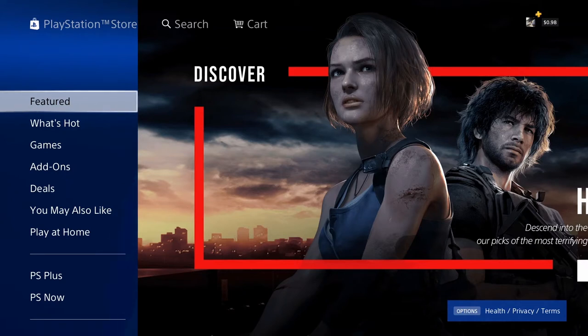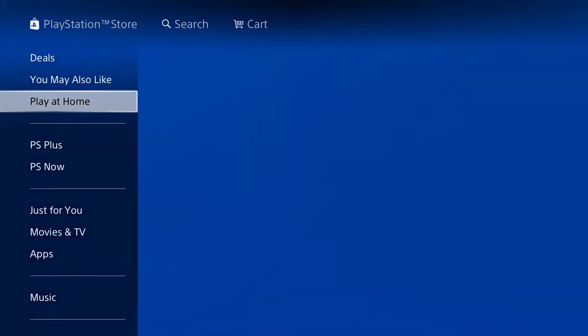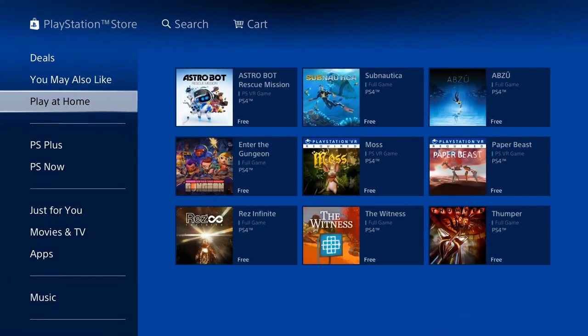I did a video on Ratchet and Clank when the PlayStation Plus games became available. I always get questions on my past videos about this, so I wanted to show you guys where to find it. If you click the Play at Home tab in your dashboard, it just takes you straight into the PlayStation Store. Scroll down to where it says Play at Home and there you go — the free games all lined up.